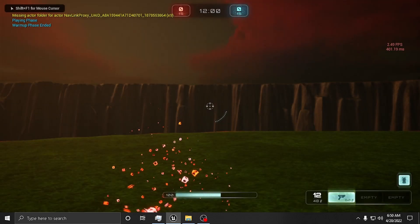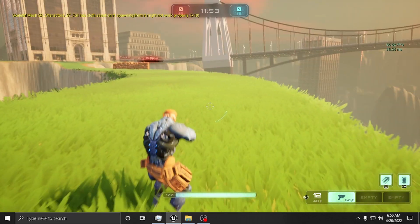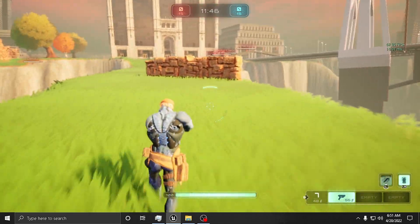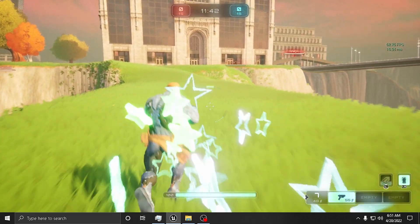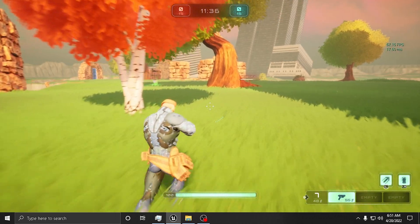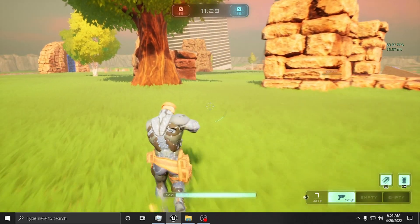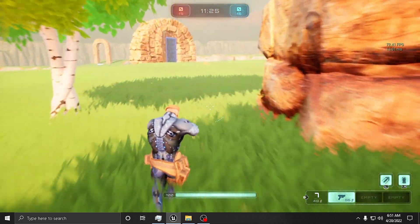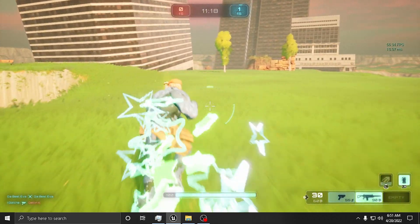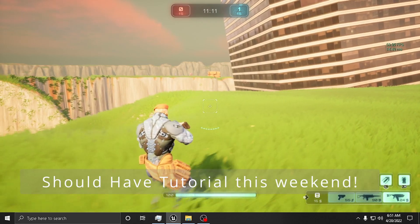Whatever your frames are, if you're using a very basic map your frames should be really high, because this is a huge map. Some of the characters' hands look really good and I'll show you the method I used to get them easier. If it's a UE4 character, just delete the skeleton and replace all of the references with the UE4 mannequin skeleton inside of Lyra Starter. I'll still do a video on it so you can see it visually.